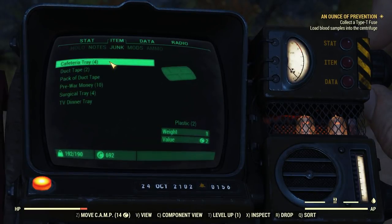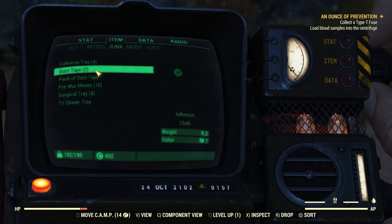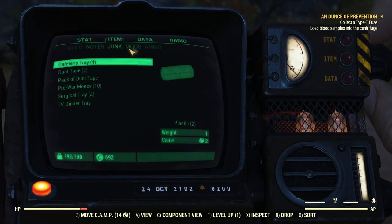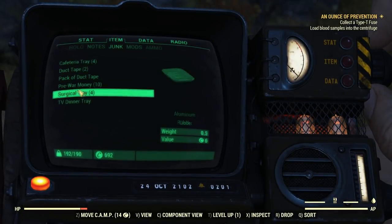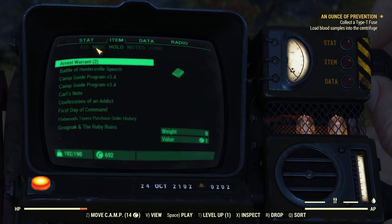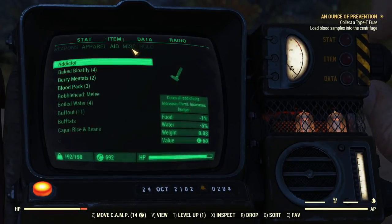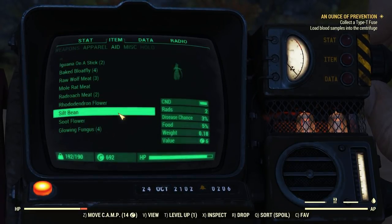Junk. I got these cafeteria trays — oh, they're made out of plastic. I didn't realize I could look right here to see what these things are made out of. The surgical trays are made out of aluminum, so that's cool. Remember, I wanted to collect some aluminum. This stuff doesn't even weigh that much. That meat that I just picked up, maybe. Let me sort by stuff that's getting ready to go bad anyway.